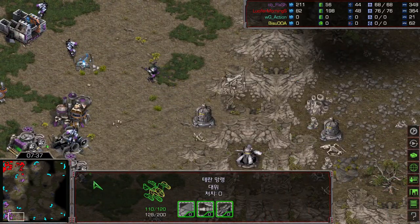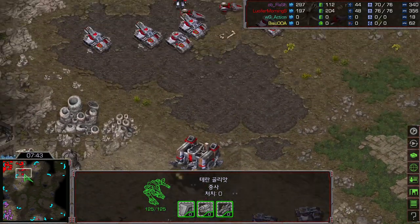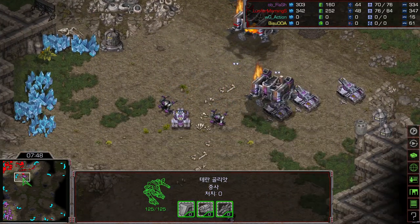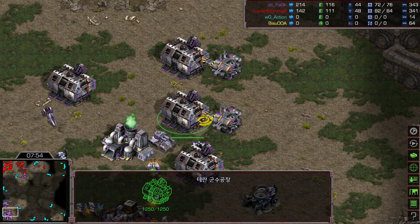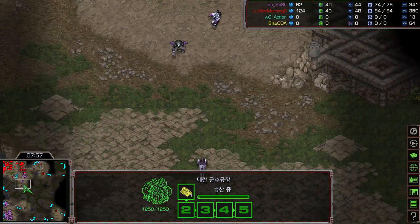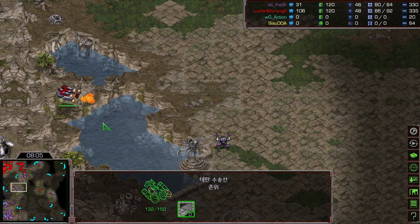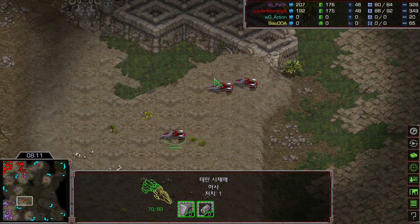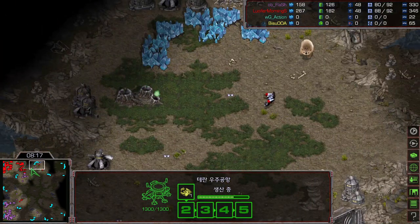Light really needs to be careful. 3 tanks, then a 4th tank arrives, sitting on the high ground. 4 factories now on the way for Flash, who doesn't yet have a Citadel to attack this. Here is the first dropship that just came out, and Light is looking for a place to load 3 vultures and go for harassment. A single dropship won't be doing much — a second dropship is on the way as well.